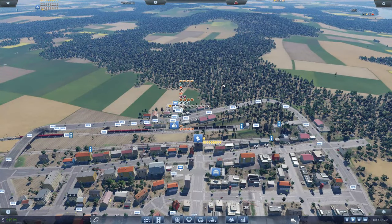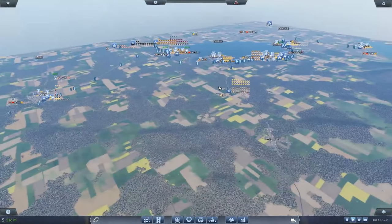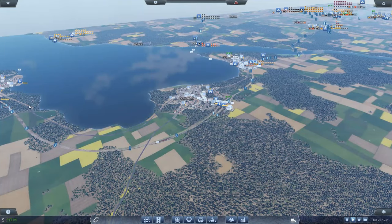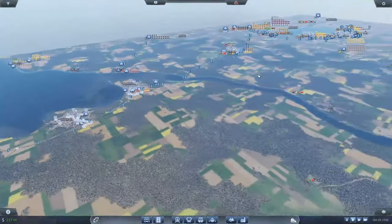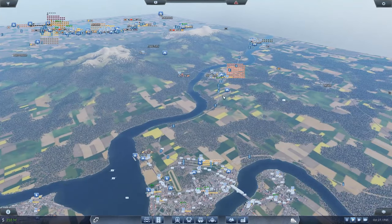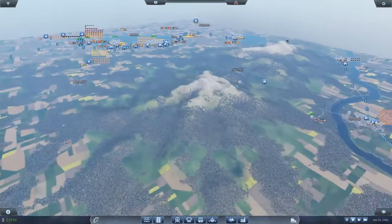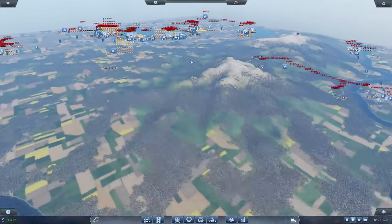Moving on from here. In our last episode, we went ahead and kind of did some more management. We went ahead and upgraded a lot of our lines to some more diesel locomotives. This line down here is mostly all diesel locomotives — we have diesel freight trains plus diesel passenger trains. This farther away line is completely upgraded, all diesel trains, operating very well. This line over here still has a few steam locomotives, but we will get to that in this episode.